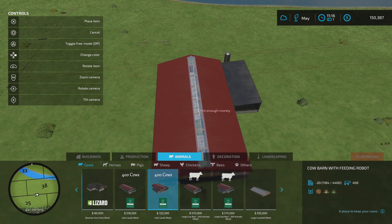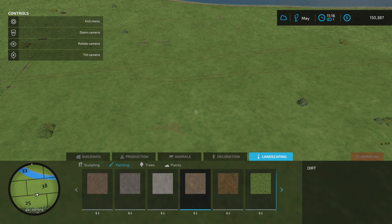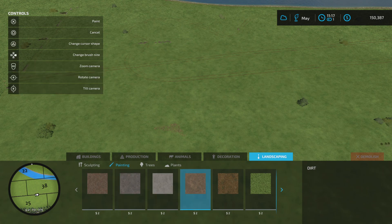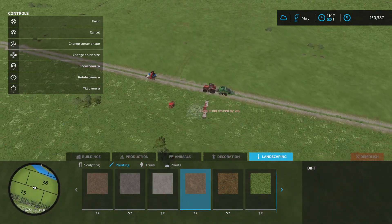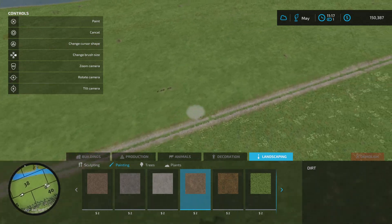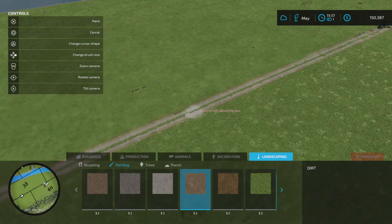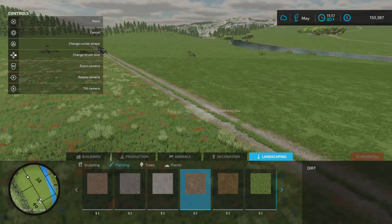There's something I want to do straight off the bat, and that's create some roads. We're going to go to landscaping, paint some roads down - asphalt, concrete, dirt to start off with. I want to get to essentially the centre of the farm, which I think puts us about here.